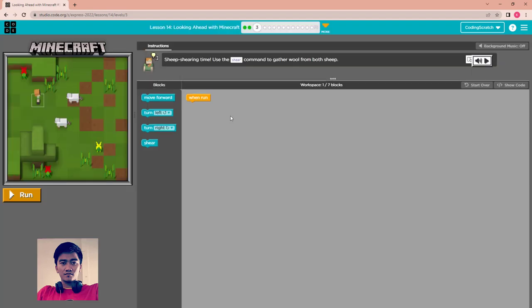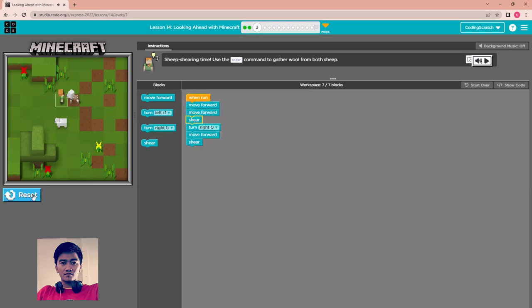Puzzle 3: Sheep shearing time. Use the share command to gather wool from both sheep. You move forward, then move forward, then share block, then turn right to the second sheep, move forward and share again. That's all.